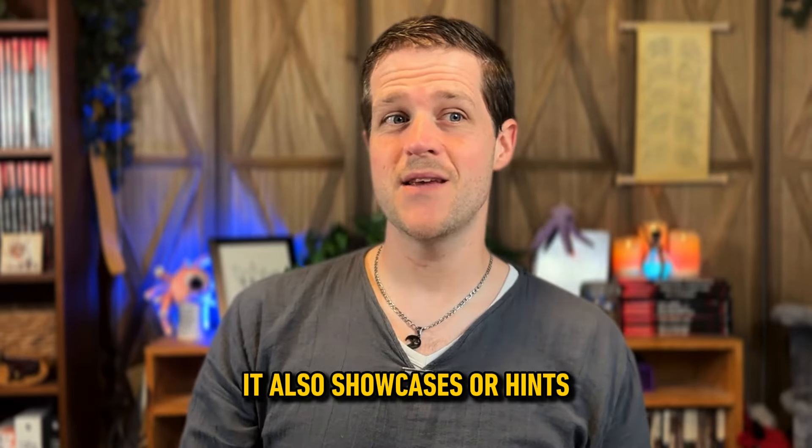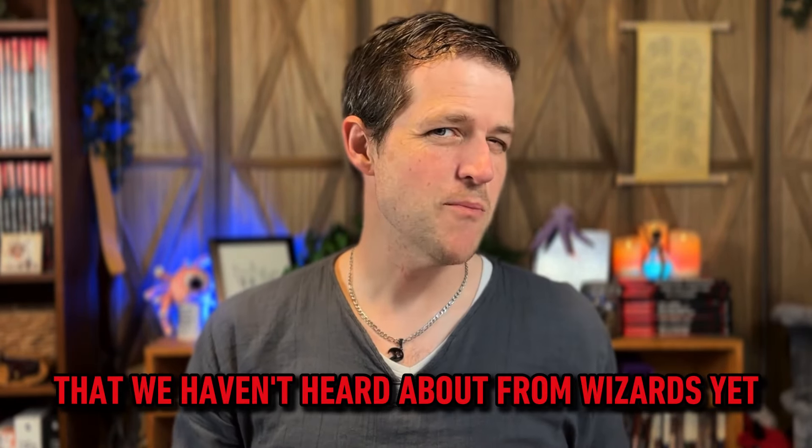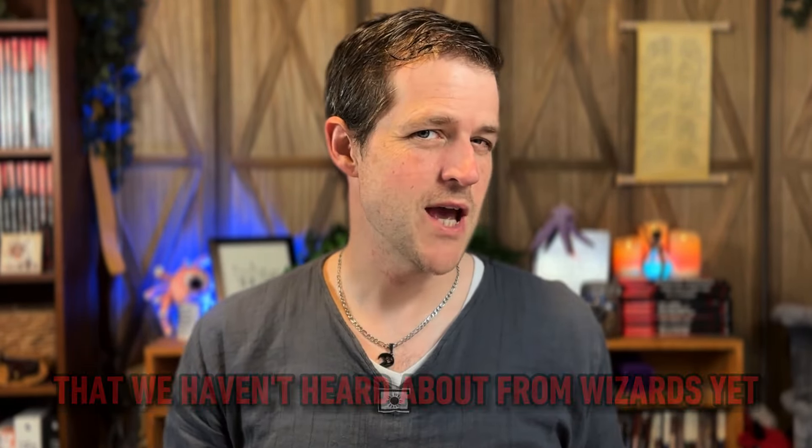The new and improved Monster Manual is still a long way off, but the first creatures I have always planned on looking at are chromatic dragons. Because in 2014 they were basically just big bags of hit points with some really horrific breath — and if I wanted that I'd just eat garlic bread at every meal. Anyway, that's why I was so excited to see the ancient green dragon stat block released at Gen Con.